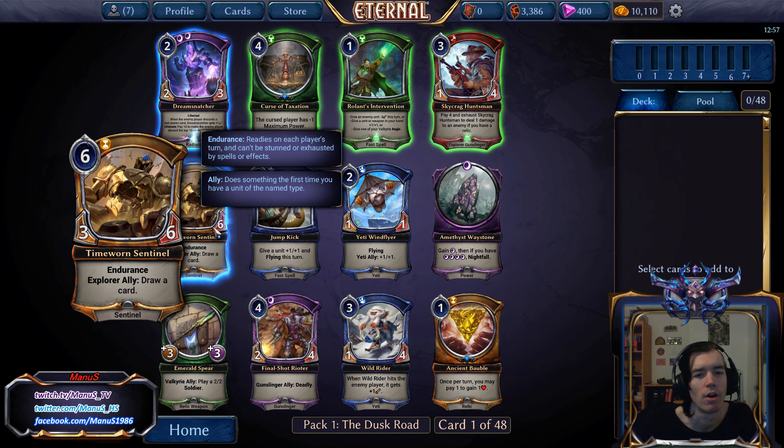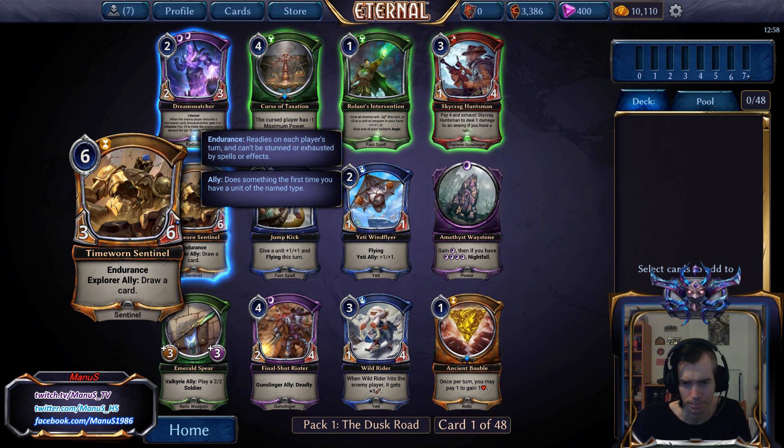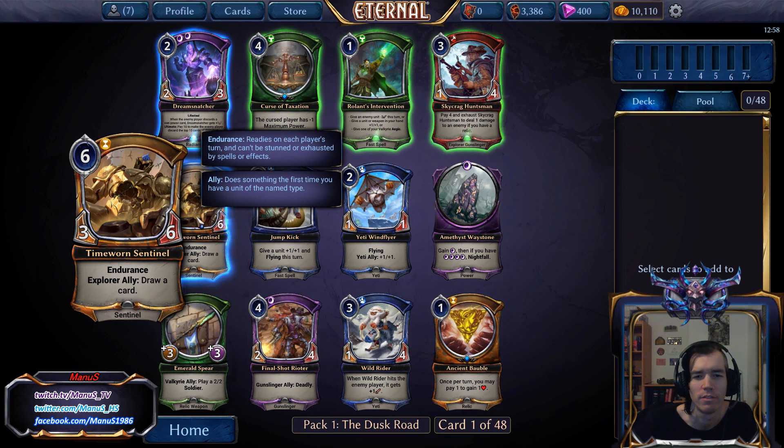Time-Worn Sentinel is just really, really strong. I think it's similarly good as the 3-5 Endurance Warp Sentinel from Omens of the Past. We get plus 1 health and a guaranteed 2-for-1 if we have an Explorer, which is arguably easier to meet than having the card on top of your deck at just the right turn. This might even be slightly better.